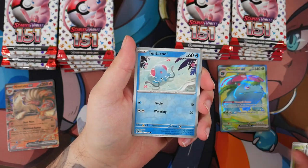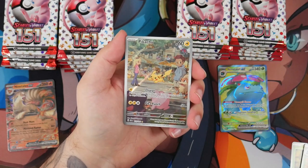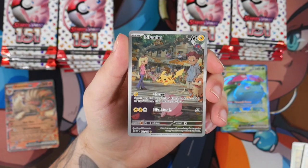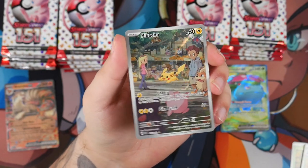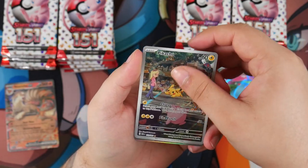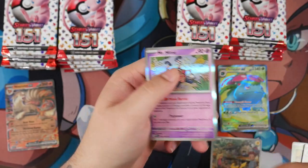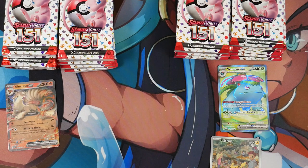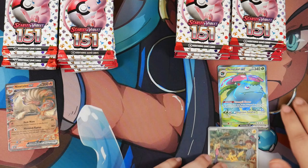We've got a Pikachu — this is really good. I actually pulled this in Japanese from my Pokemon 151 opening, so this is really sick. That is a really good one. Pretty sure that came from the ETB side.